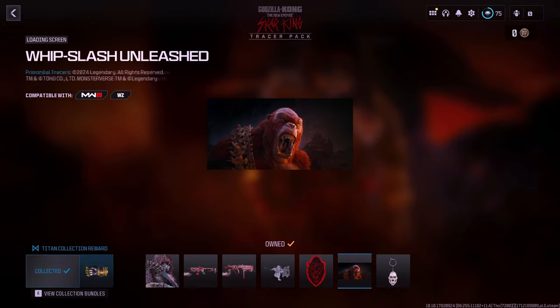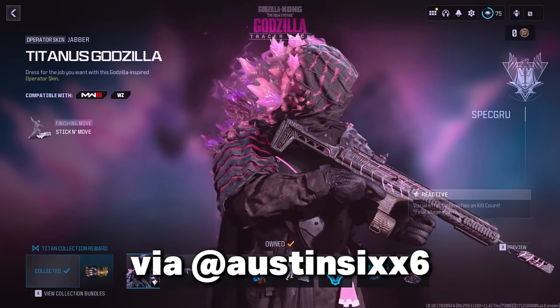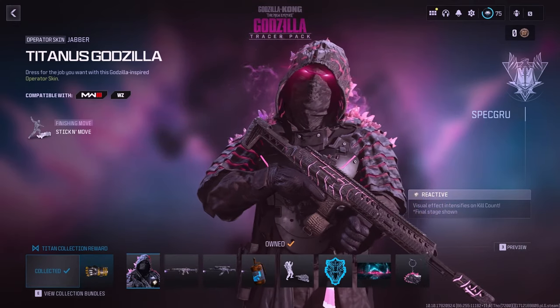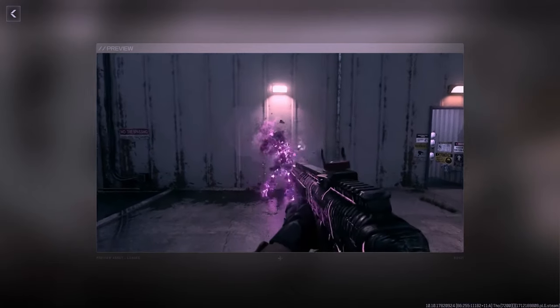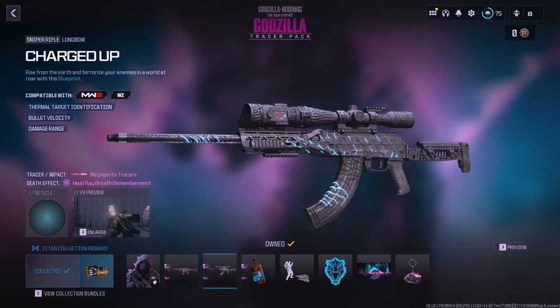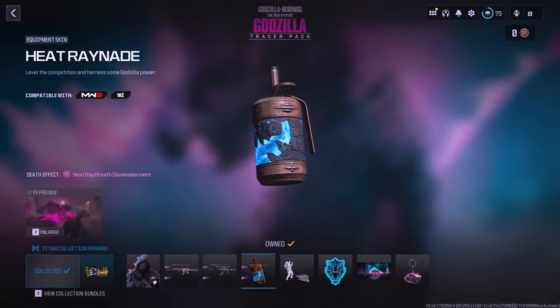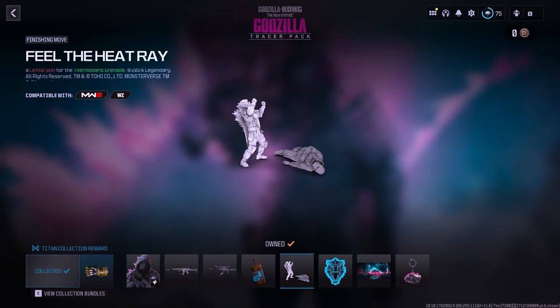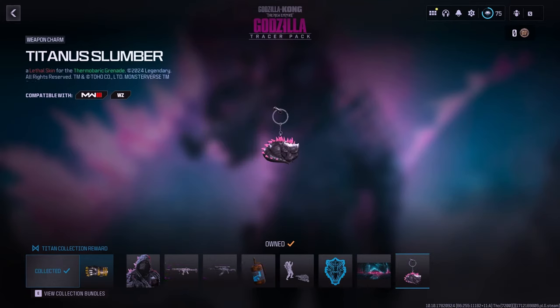The last upcoming bundle is the Godzilla tracer pack, releasing April 14th for 2400 COD Points. It unlocks the Titanus Godzilla operator skin for Jabber — animated with glowing eyes and purple smoke coming from his back. You get three weapon blueprints: the Evolve Fury for the HRM9 with Mega Genta tracers and a Heat Ray Breath dismemberment death effect, the Charged Up for the Longbow with the same tracer rounds and death effect, and an equipment skin for the Thermite Barbarian called the Heat Ray Nade, which also comes with its own death effect. You also get the Godzilla finishing move called Feel the Heat Ray, plus a large decal, loading screen, and weapon charm.